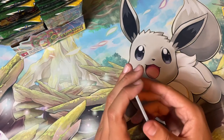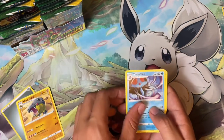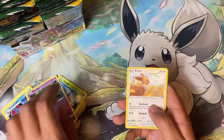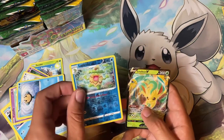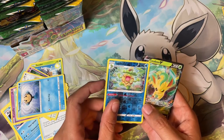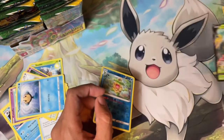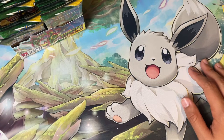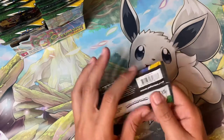Here we go: Heracross, Tentacruel, Rubber Gloves, Woobbuffet, Black Eevee, Cutiefly, Tympole, Leafeon V — but wait, Ludicolo — and a Leafeon V. Really pretty card, I love all these Eeveelutions. That'd be cool if I get all of them in this one.